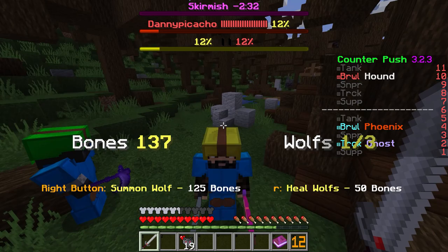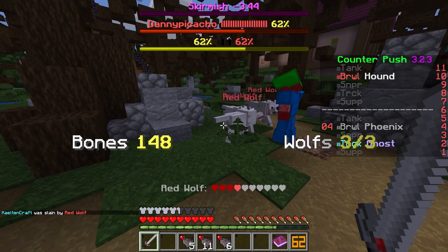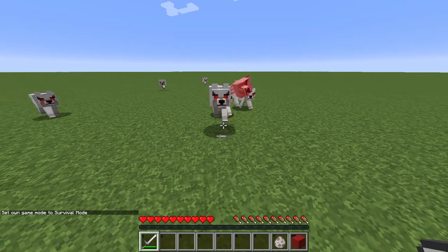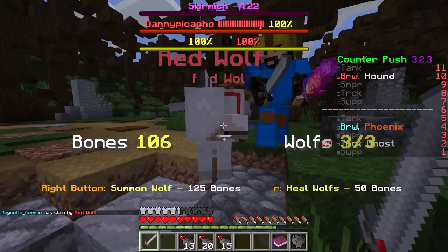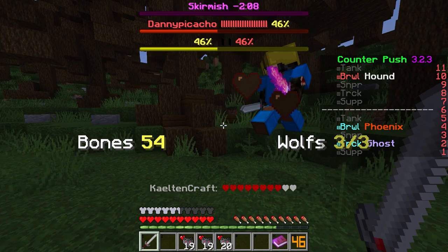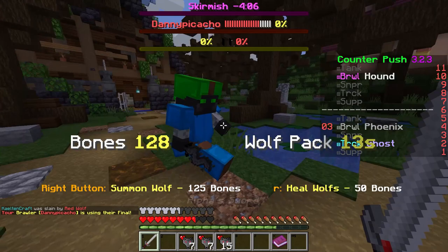This kit is absolute dog sh**. You have a slow-charging mana system that allows you to redeem mana for up to 3 wolf companions or heal your current ones. You get mana faster by hitting people. Wolves do minimal damage, move slow, and are super easy to kill. The only use for these companions is to get in the way of hits. And to top it all off, your weapon is pretty weak. The final is 5 extra wolves — maybe they'll collectively do a whopping 2 more damage.